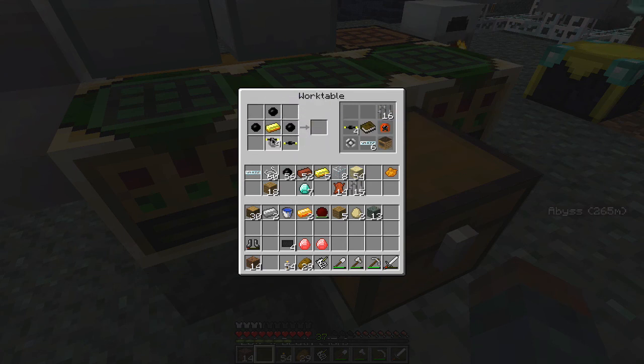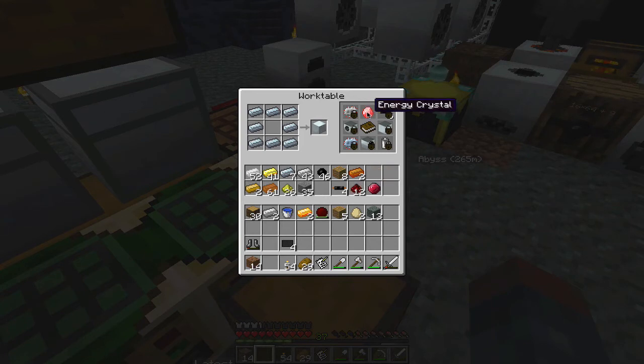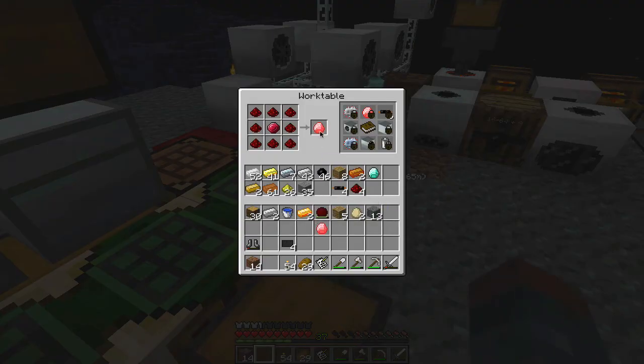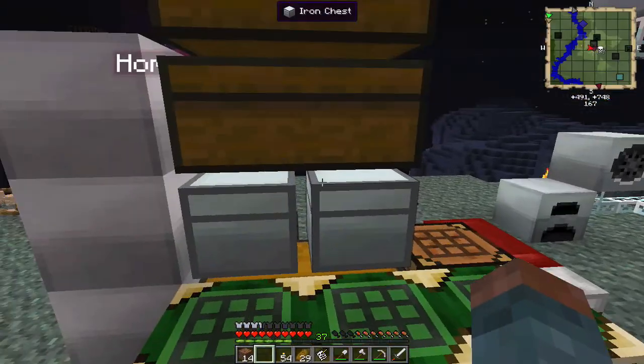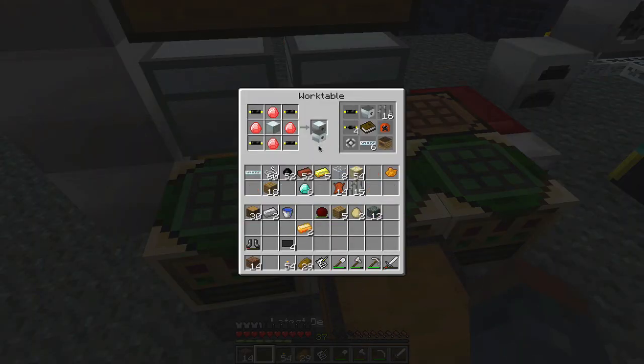I'm going to make four gold cables. Then insulated gold cable — I need four of that. Machine block, gold cable. We need more energy crystals. We'll have to use one diamond for this. MFE: made.